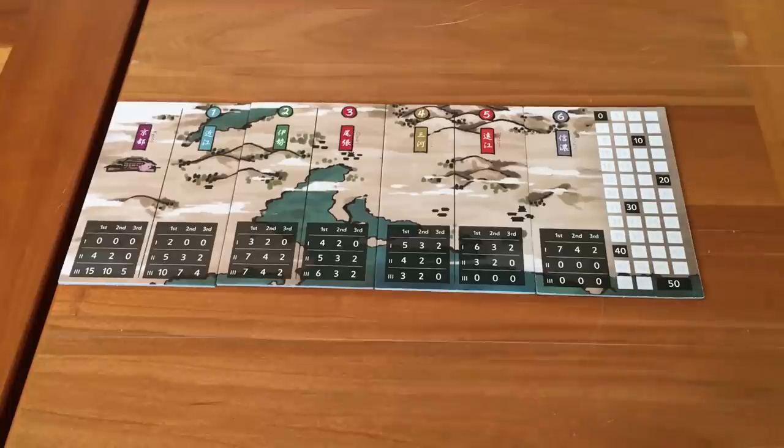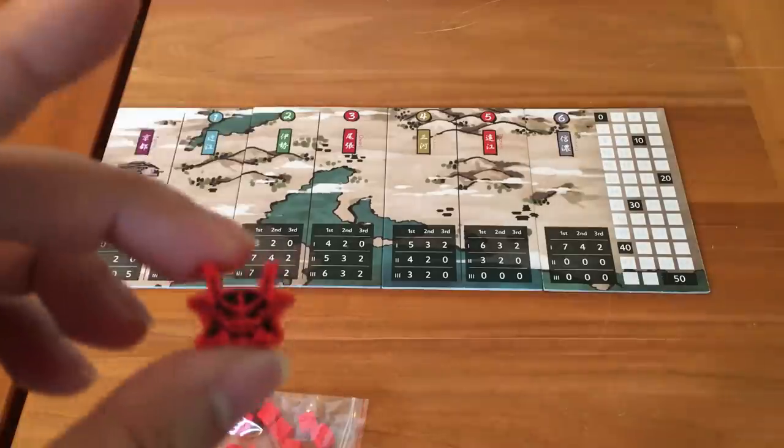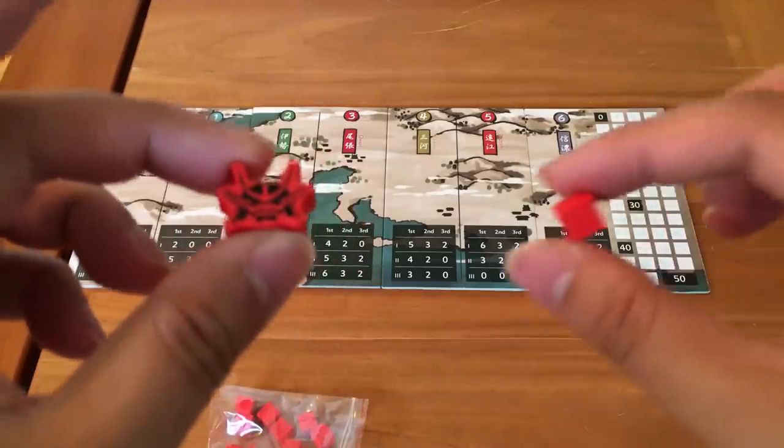Let me show you how to play. Joraku is a trick-taking area control game. You have to outwit your opponents with tactical card play and use your samurai to gain control of areas and build prestige. Only the daimyo with the highest reputation and the biggest stick can rule Japan. Each player gets a daimyo token and also little samurai cubes.